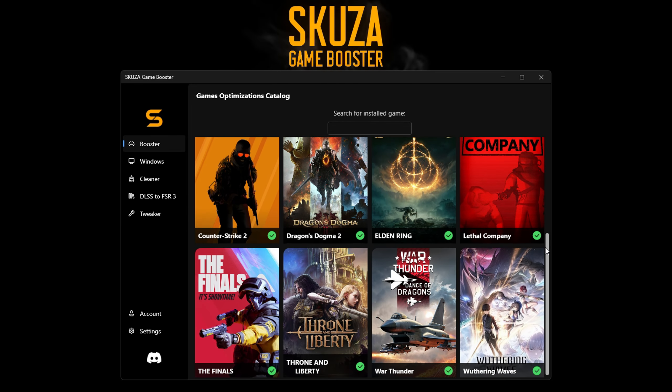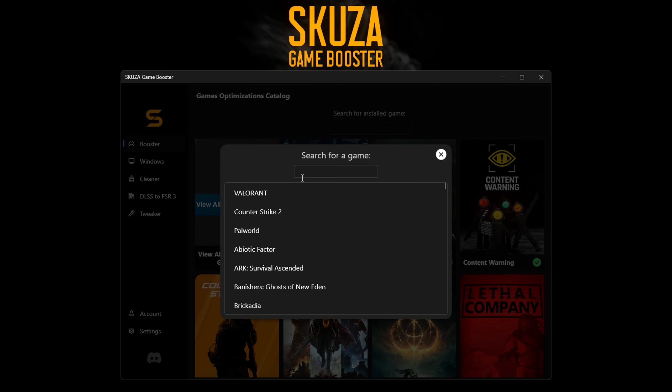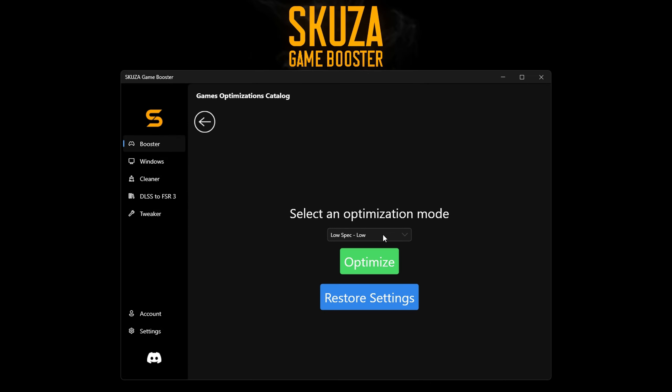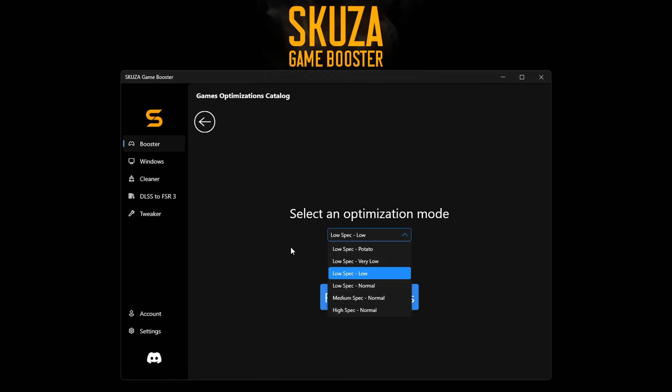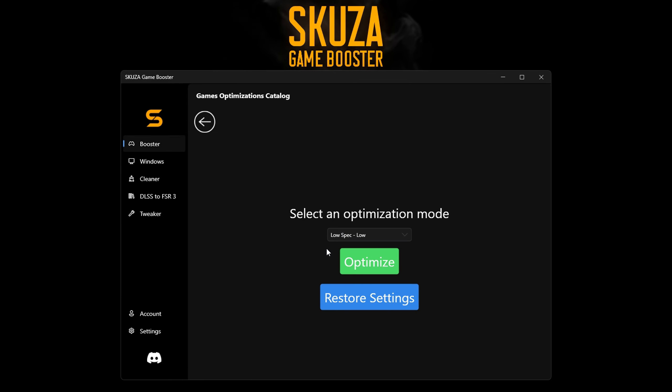Now let's optimize Silent Hill 2 Remake. Find Silent Hill 2 Remake in the game list. If it's not there, click 'View All Supported Games' and use the search bar to find it. Once you find the game, click on it. Select the optimization mode — go with Low Mode for maximum performance improvements.